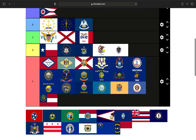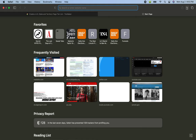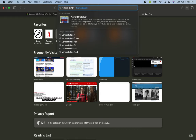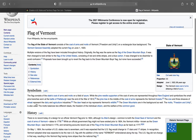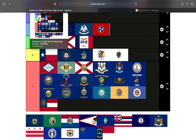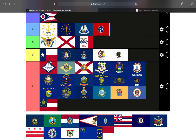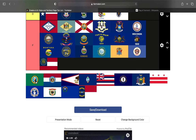Tennessee has a blue stripe and three stars representing the three regions of Tennessee — East, Middle, and West. That is a B tier — I really like Tennessee's state flag. Vermont's flag is the flag of the Green Mountain Boys, and during the Civil War that has significance. That's going to be a B tier, and a pretty high B tier.